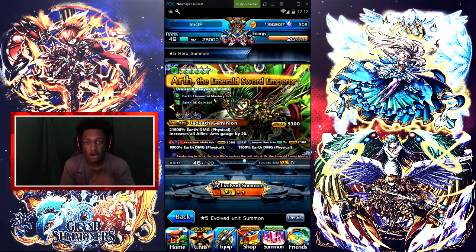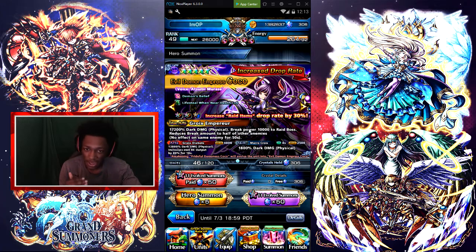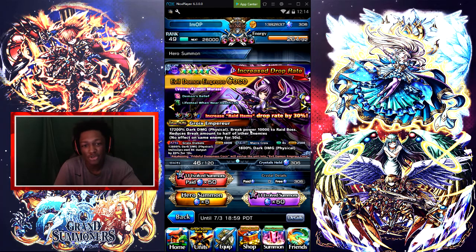Then we got Evil Demon Empress Coco. With 17,200 dart damage physical and break power of 10k to raid bosses — the raid meta is here, you need this unit. She reduces break power to half for other enemies, no offense on the same for 450 seconds. The drop rate is decreased, so use your crystals on this — she is one of the best units in the game right now.